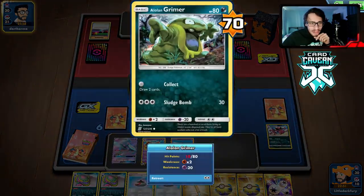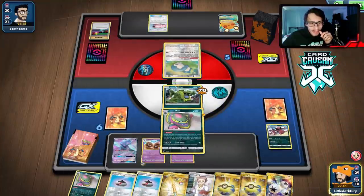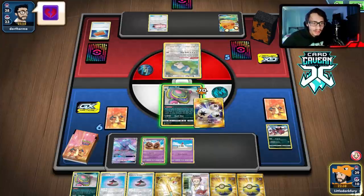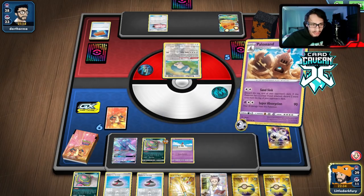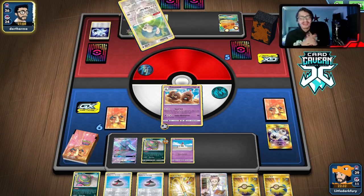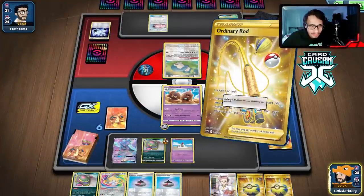They don't knock me out, which is good. We can go Muk — it does help them a bit though. Let's research. We can Muk retreat actually. We mill their resource — Pal Pad, that's a big discard! We retreat with Triple Energy and stay in sync again. They don't attack me. We get rid of another Triple Energy! Now we're in a really good spot — we can play our items again, which is huge.